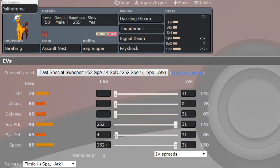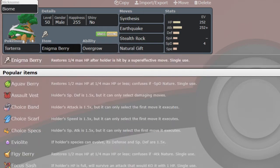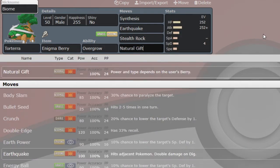Last but certainly not least, we have Enigma Berry Synthesis, Earthquake, Stealth Rock, and Natural Gift Torterra. You might be wondering what the Enigma Berry is — it restores a quarter HP after the holder is hit by a super effective move, and it's single use. However, Natural Gift with Enigma Berry becomes a base 90 physical Bug-type move. This hits Blossom, Reuniclus, and Hydreigon for super effective damage and can OHKO each of them except Reuniclus, which lives on around 10% and can be finished with Earthquake.